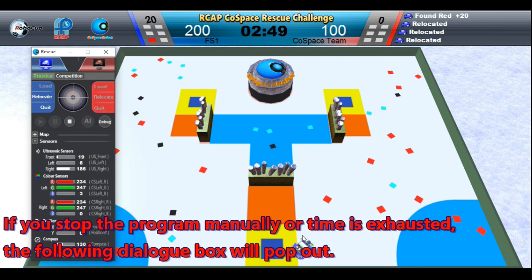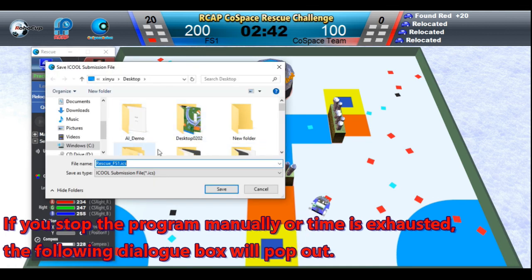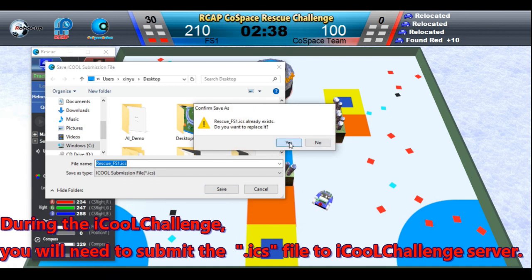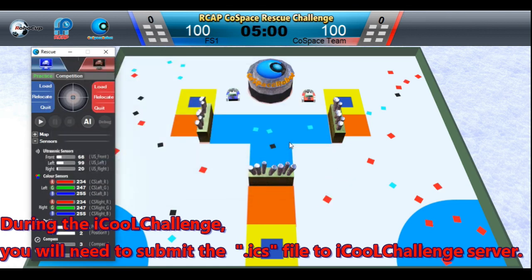During a game, if you manually stop or pause the program, or if time is exhausted, the following dialog box will pop out. During the iCOOL Challenge, you will need to save and submit the ICS file to the iCOOL Challenge server.